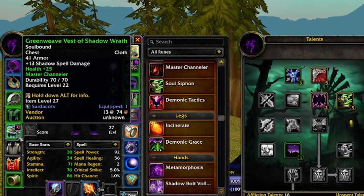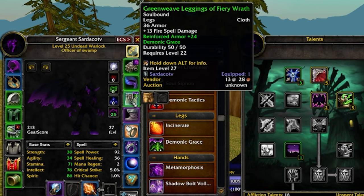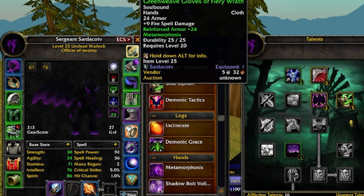Runes. Master Channeler on the chest to make your Life Drains instant. Demonic Grace to empower your Shadow Cleaves and Searing Pains, and of course, Meta.